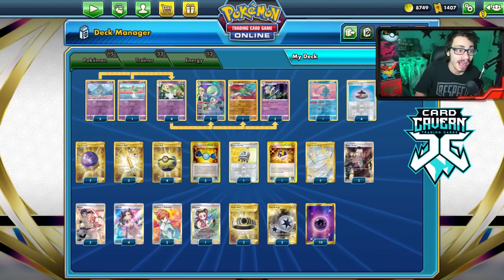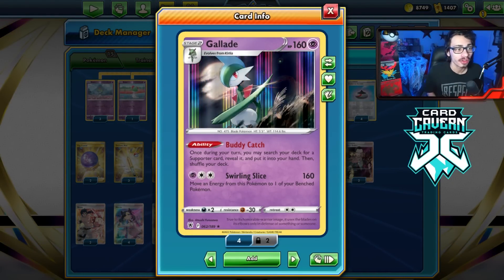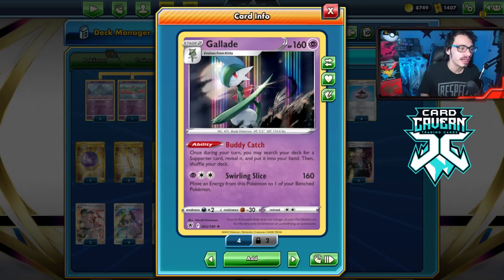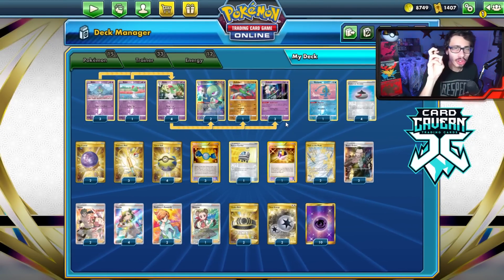Welcome back, everybody. This is a Astral Radiance video, and today I'm excited to show off my Gardevoir Gallade deck. Gardevoir Gallade just got even better with Astral Radiance, all because of the brand new Gallade with the ability Buddy Catch and the attack Swirling Slice. Gardevoir Gallade has been a deck I've done multiple videos on — it's one of my favorite two-prize decks to play.